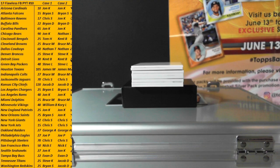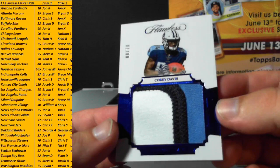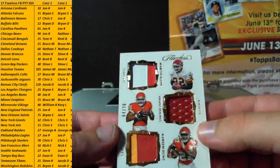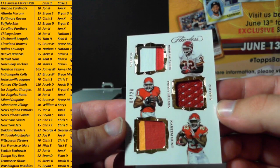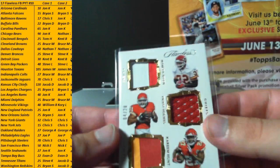Good luck — this is briefcase number one, Case 1 column on the list. First up for the Tennessee Titans: Jumbo Rookie Patch, three-color, Corey Davis, numbered 8 of 10. Titans are Steve, so Steve's on the board with a Corey Davis three-color jumbo patch. Next up, a triple for the Chiefs — Marcus Allen two-color, Priest Holmes one-color, and Kareem Hunt patch jersey. Chiefs are Jacob — good start, triple patch relic numbered 20, Kansas City Chiefs.